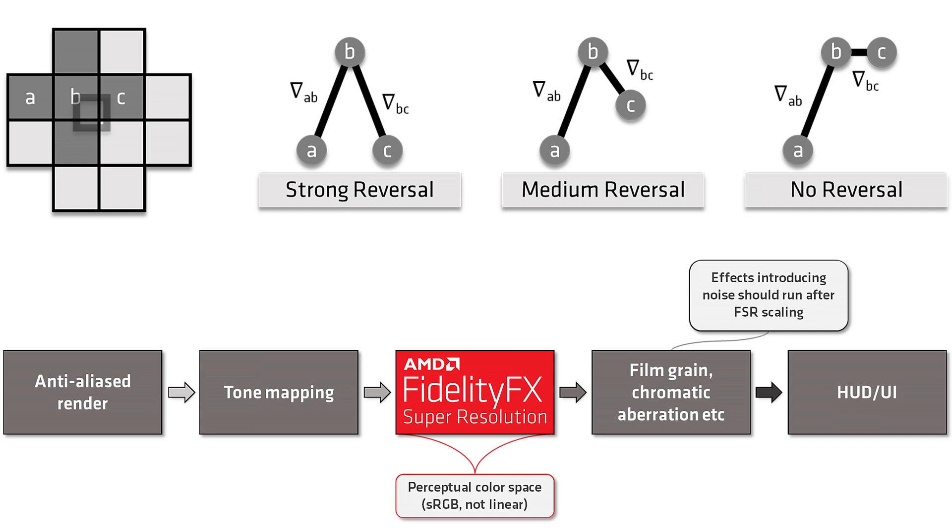The thing to remember is that no matter what, since the internal rendering resolution of various FSR modes are still lower than the native resolution output, we're still throwing pixels away and then upscaling and sharpening, so there will always be some loss. The question is: can your eye actually perceive it in the game when in motion?